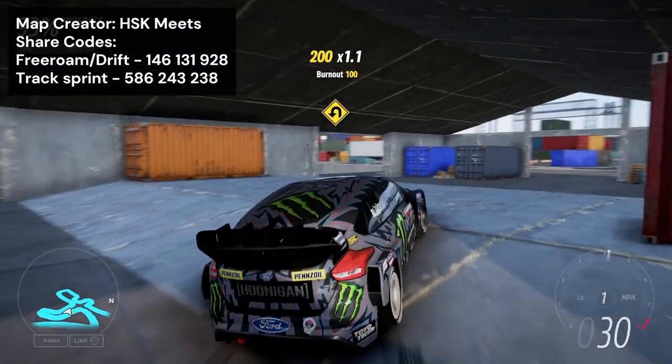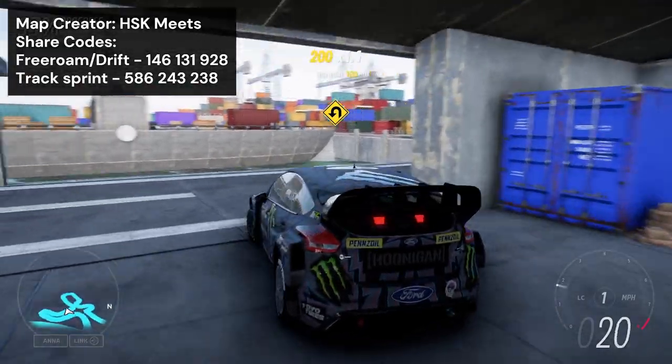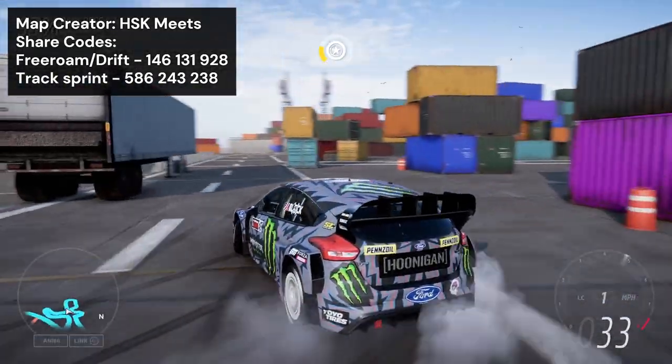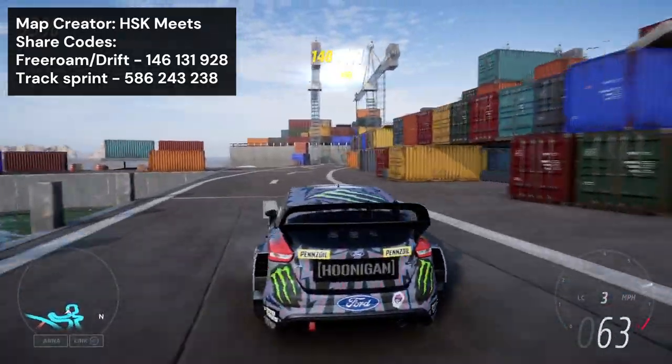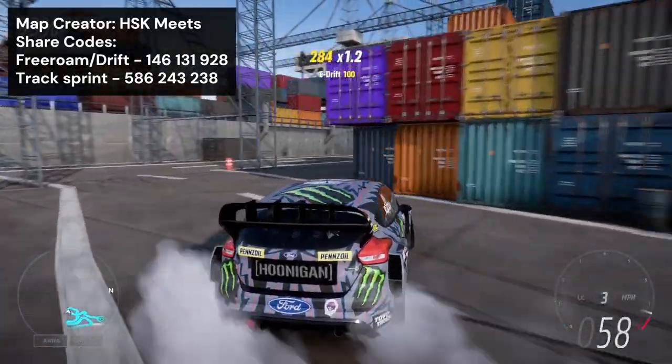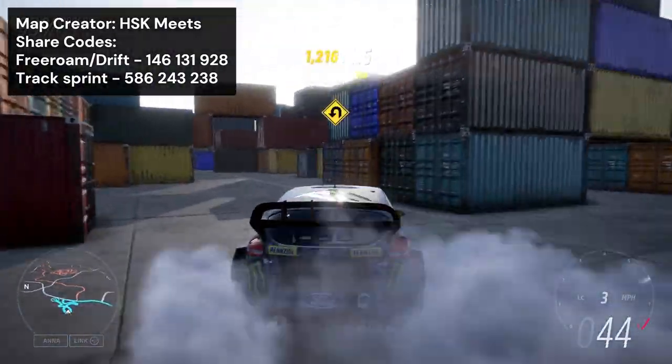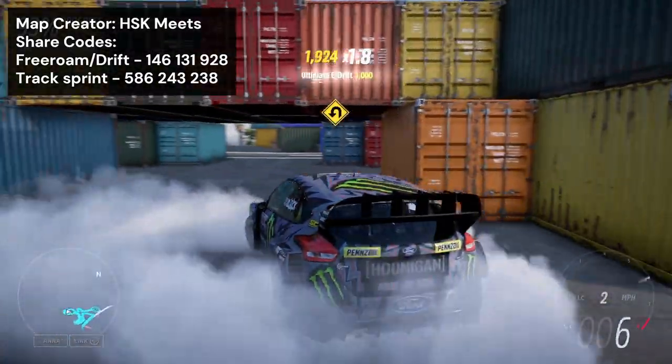The container yard is the perfect Gymkhana playground, so it's a lot of fun to drift around. The fact it's built on the ocean and you have the edge of the dock which you can fall off into the water just makes it so much more cool. The structures of this map like the cranes and container ships off the shore just make this map so so good.